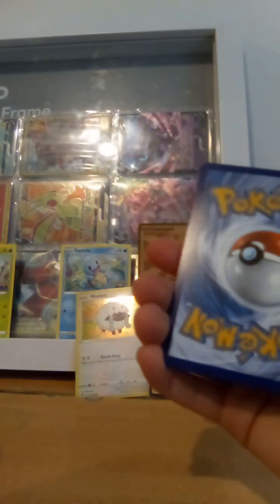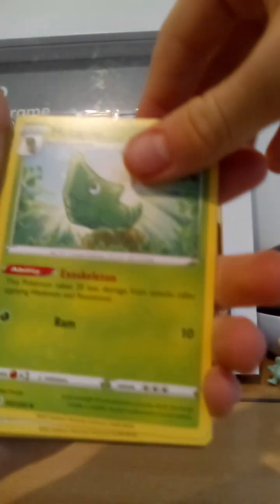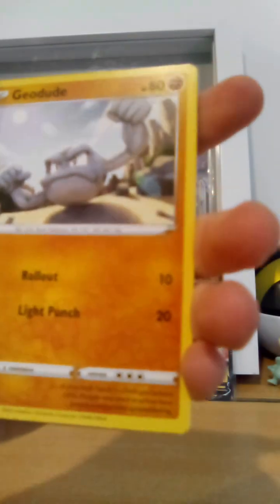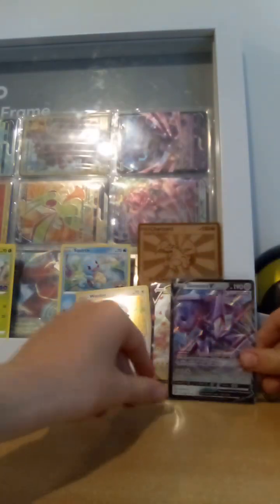Here's the code for you. The chase card in here for me is a Gengar. Let's see if we get a Gengar. Leaf energy, Metapod, Battle VIP Pass, Togademaru, Snobbull, Geodude, Sizzlipede, and Genesect V Fusion Strike — that's a neat card. Yes, that's actually a nice pull, didn't expect that.